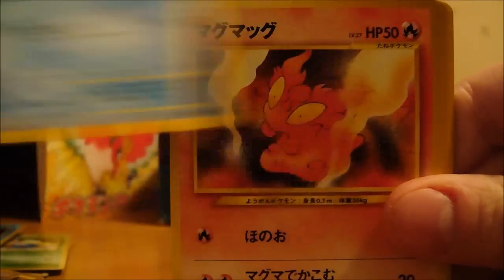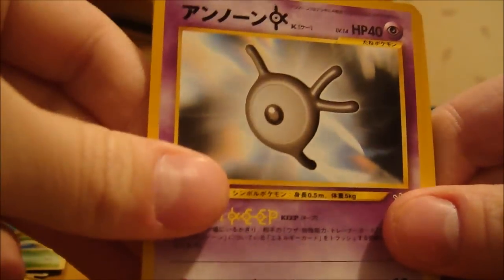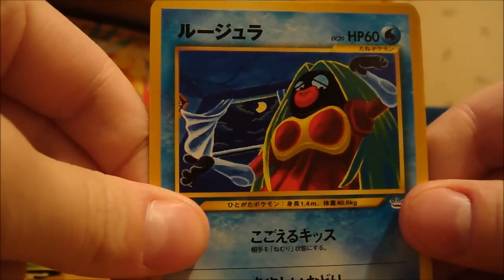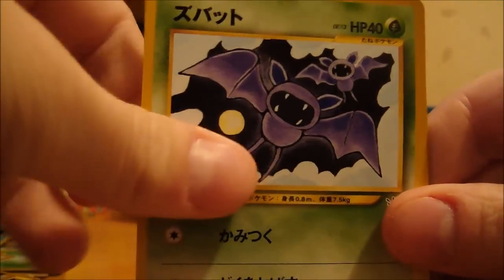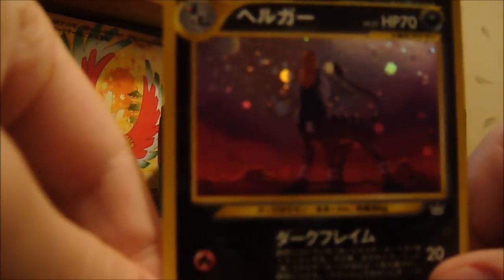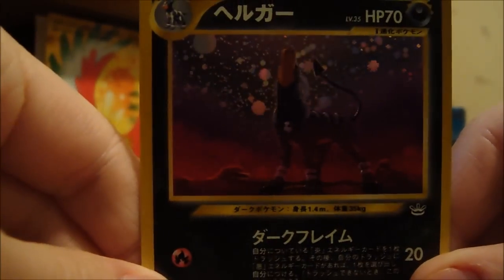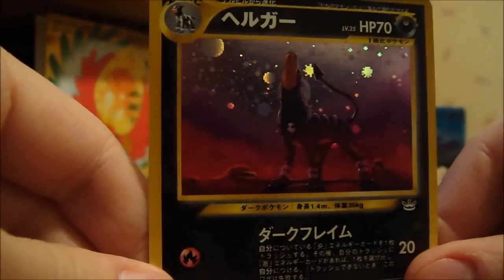We have a Goldeen again. Slugma. Seaking. Unknown K. Aipom. Jynx — don't have this one yet, pretty creepy. Quillfish. Zubat. And a Graveler. The holo is a Houndoom — it's a really nice Houndoom. Awesome.